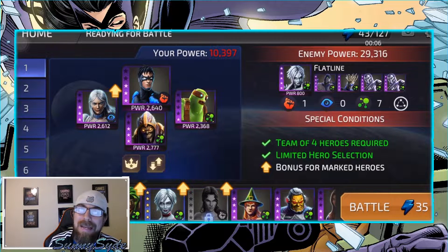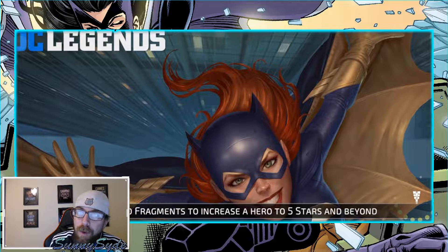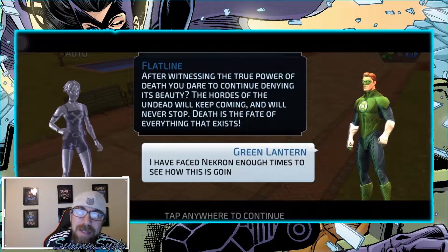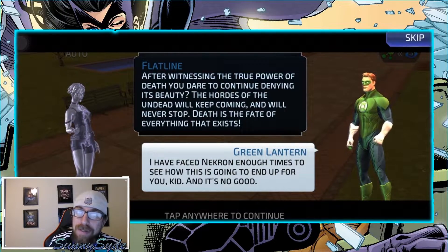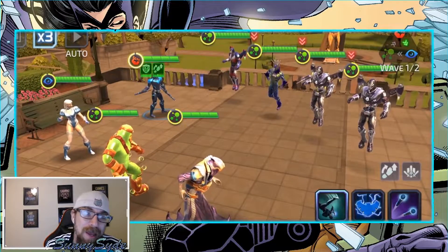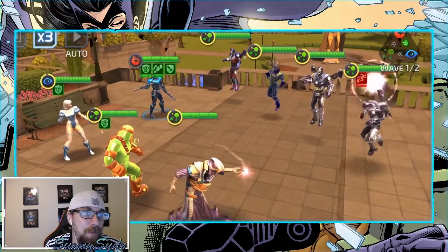The only other one I'd probably recommend is Cyclone. Cyclone and Ice almost do the same thing — you need a basic that can apply speed downs. I chose Ice instead of Cyclone because she has the possibility of a stun. As long as you have Nightwing and two or three of the other four options, I think you're going to be able to get this done. This is only 10.4k, a pretty low level team, against about 30,000 in power.